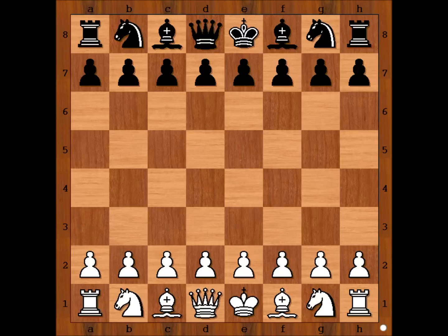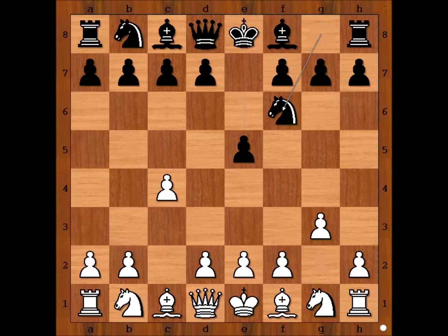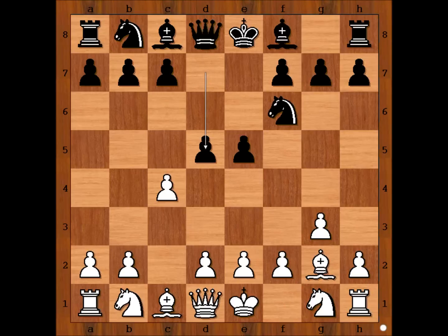Anand had the white pieces and he started with c4 — the English Opening. Hammer played e5, then g3, knight to f6, bishop to g2, d5, cxd5, knight takes d5, knight to c3. So we have a reversed Sicilian Dragon.